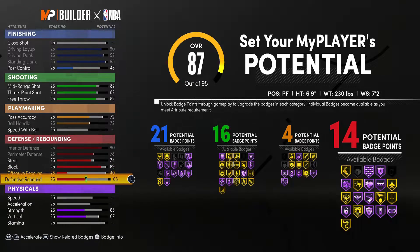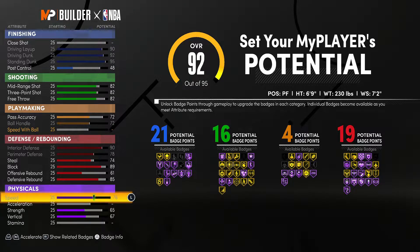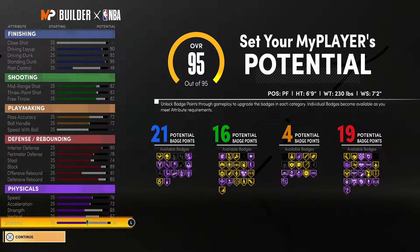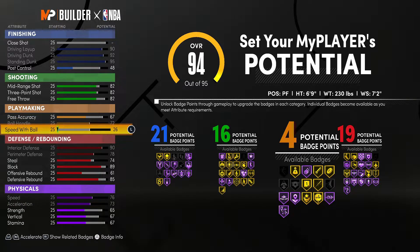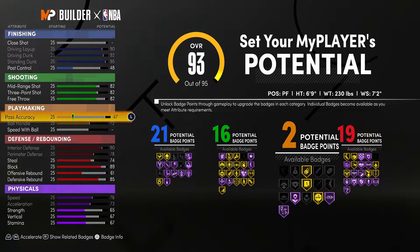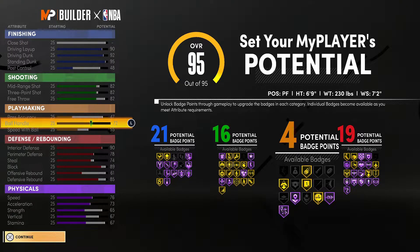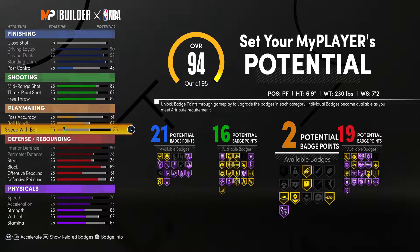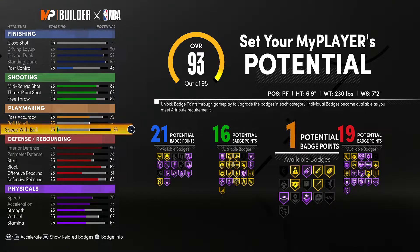This build is really truly going to be a lockdown — guarding everybody else on the opposing team. That's what this build is made to do, just like AD in real life. He can play defense and defend anybody on the other team. In the Finals, he was playing Jimmy Butler and doing a decent job at it. So in order to make this build exactly like AD, I did have to go a little heavy on defense.